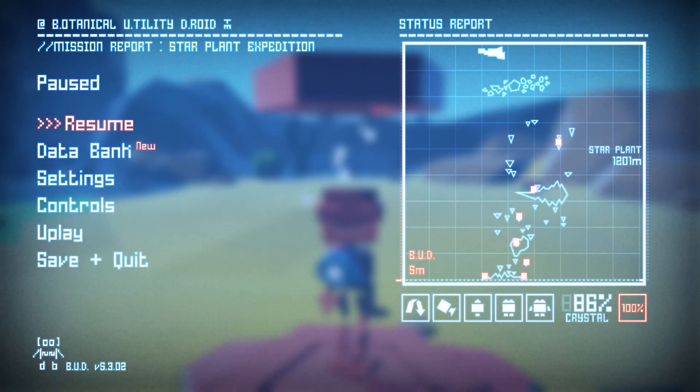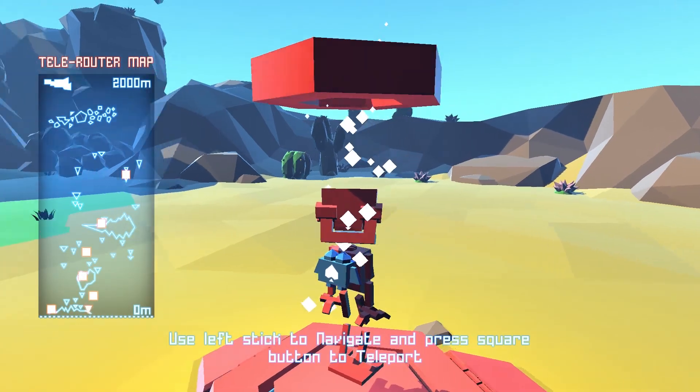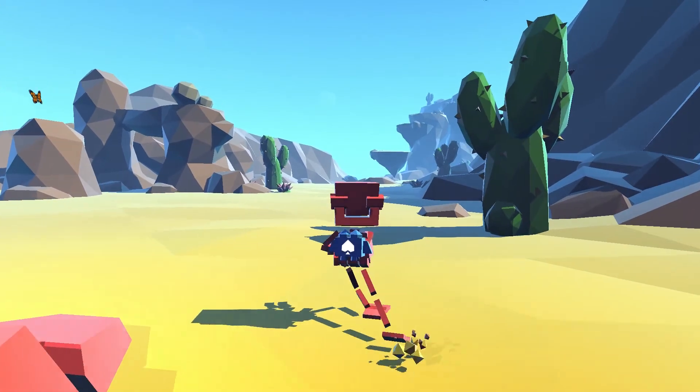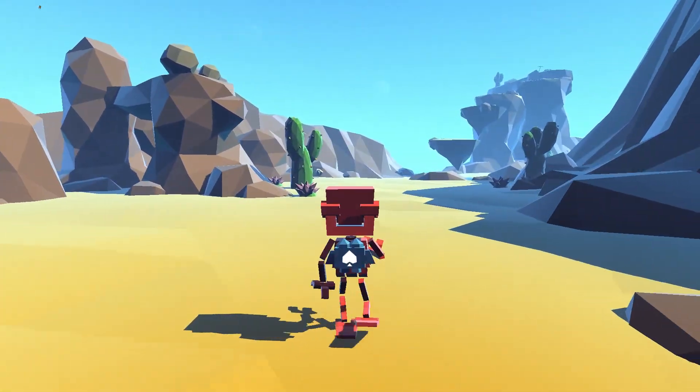Hey everybody, welcome to Grow Home, where I'm going to show you the 'Come Fly With Me' trophy. You get this by spending 10 seconds in the air with a sheep, or 'meep' as they're called in the game. I waited until I had teleporter number seven active - that's the one way up in the snowy region.